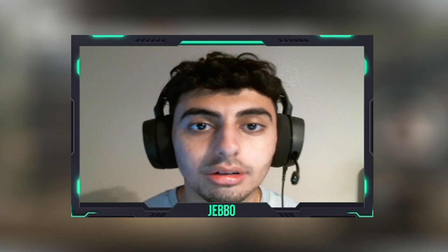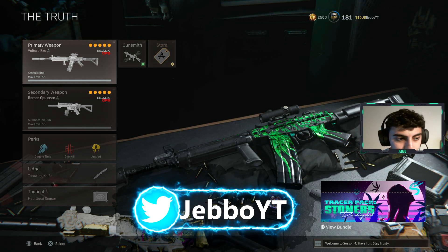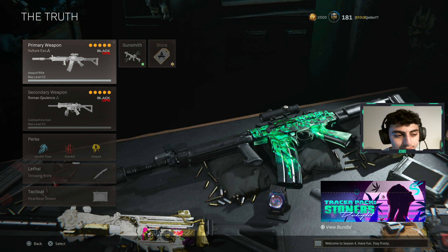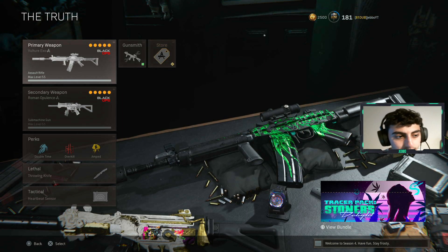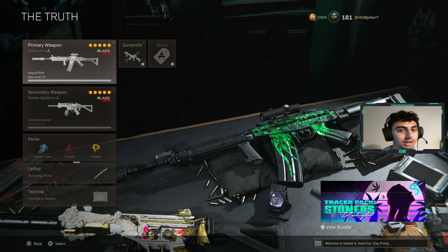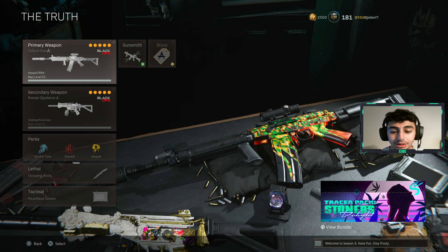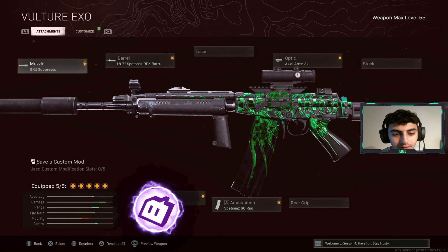Let's get straight into these attachments. My first class is my sweaty class - this is what I use in tournaments, it's what I use when my boys tell me to try hard. It's the top two guns in the game right now: the Farah and the Cold War MP5. You have to have a sweaty class - if you don't have a class you can sweat with and you want to become good at Warzone, you're not going to. So have your favorite guns in a separate class that you never change, so whenever you want to go for a high kill game you just pop it on.